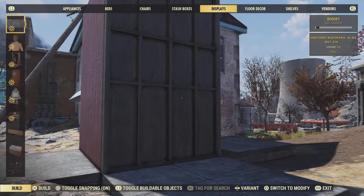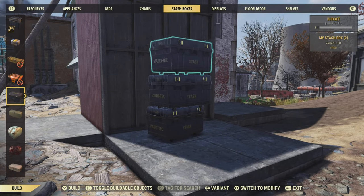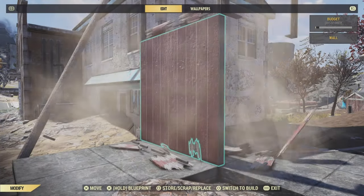From here, we need to destroy that half-wall. So what do we do? We stack stash boxes on top of each other and then destroy it with a flamethrower. Once you've been burnt, you should be able to remove the walls underneath them. Beautiful.